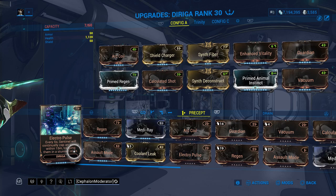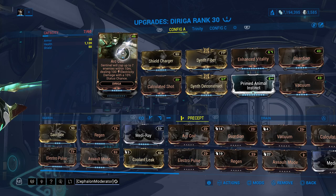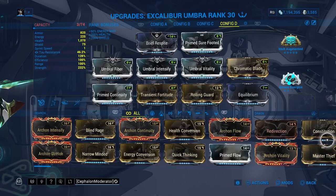The other abilities on the Deriga — Electro Pulse only affects one enemy so it's kind of not worth it, but Arc Coil is actually useful because it stuns enemies within 10 meters. It'll proc a lot, especially because with order of operations I have it at the front. It can sometimes help with CC, but this Arc Coil does not proc Archon Stretch.